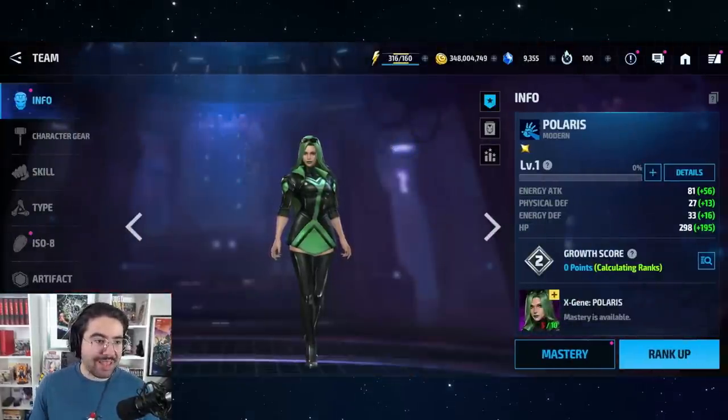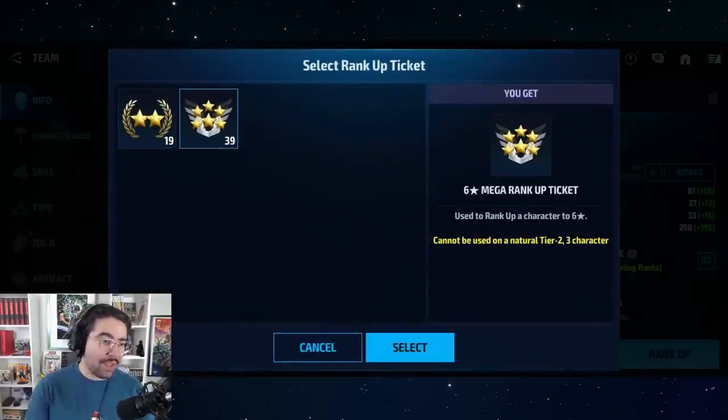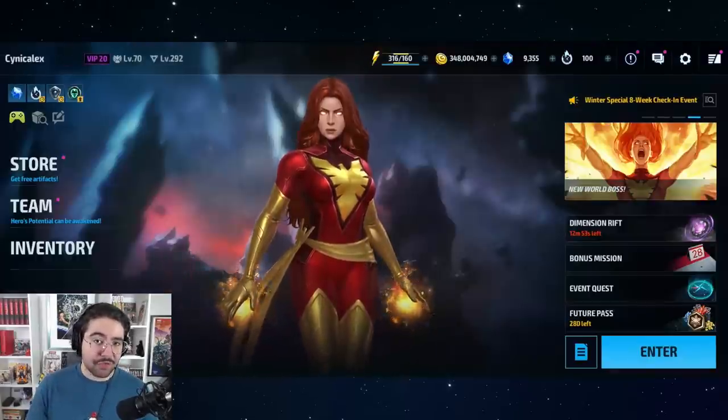Now that you have your one-star Polaris, it's time to get to work. For the first star upgrade from one to two stars, you're going to want to use rank up tickets — either regular rank up tickets or a mega rank up ticket. If you have a mega rank up ticket, go ahead and use it and you're done. If you want to go the route of regular rank up tickets, as we discussed with Toxin and M'Baku, you need to be on the lookout for the token event.